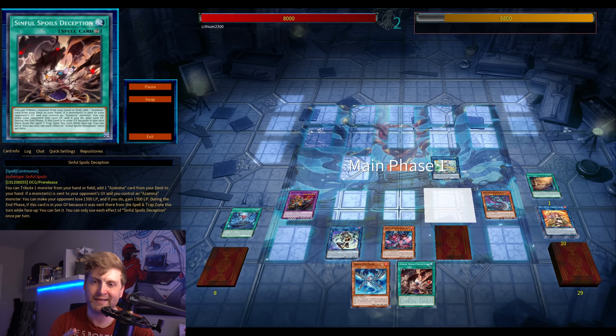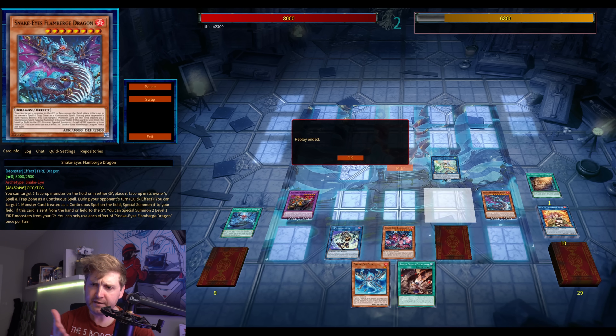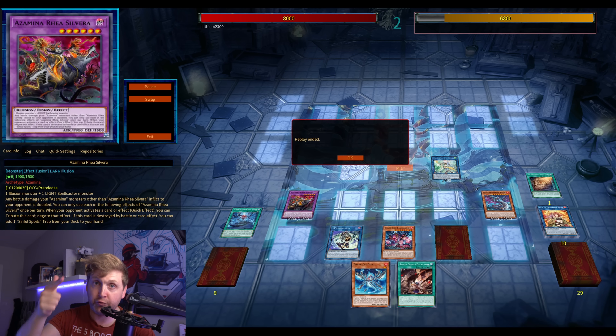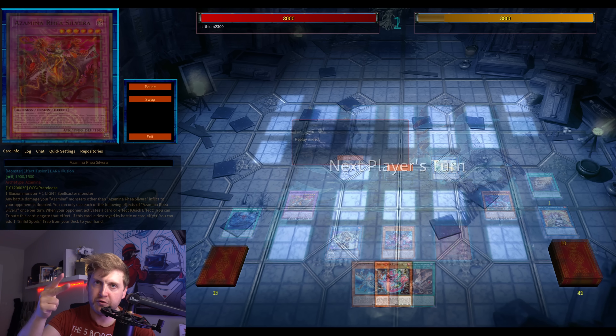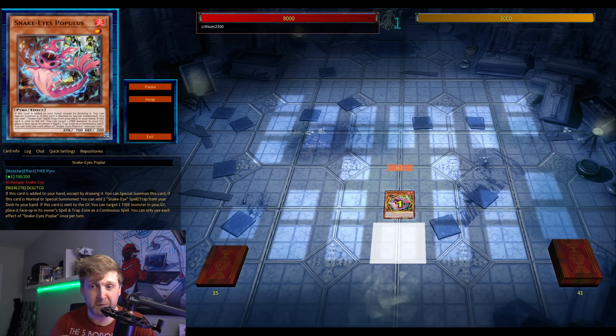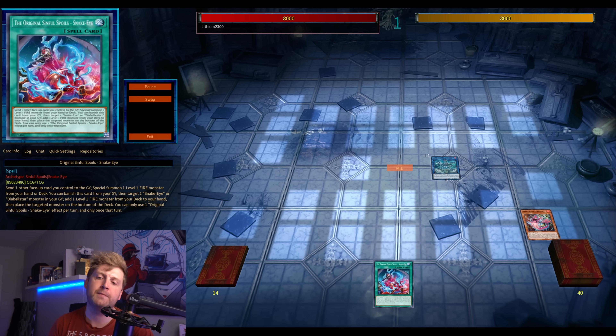This is basically the end board. During the end phase, because you sent the continuous spell for a fusion summon, it resets itself. Off of one and a half cards: Flame Witch interruption with field spell into Mascarina, three-material Apo, the fusion which is basically an omni negation, and you're set up for next turn with the continuous spell and the Ash you got back from your graveyard. Insane.